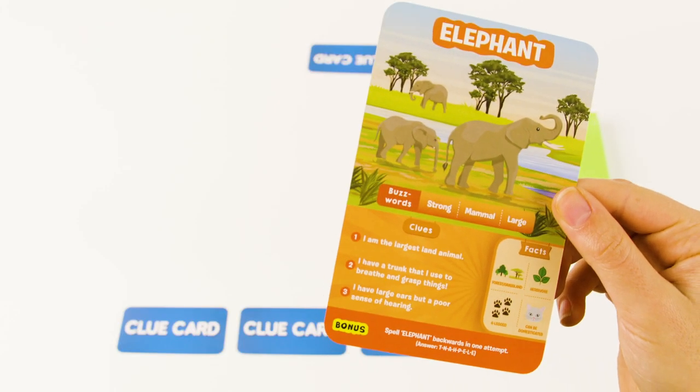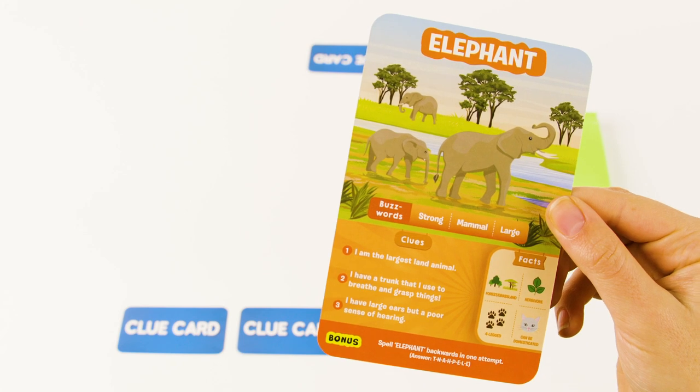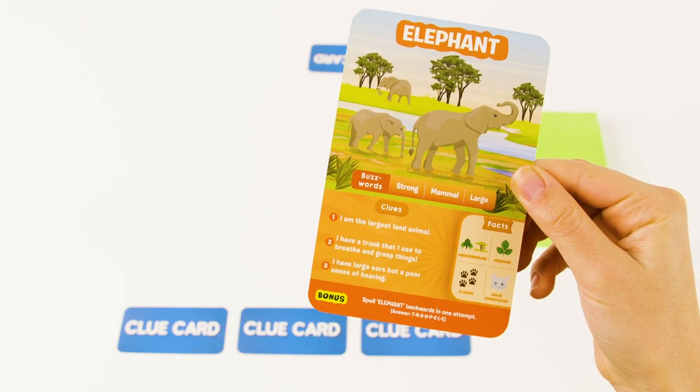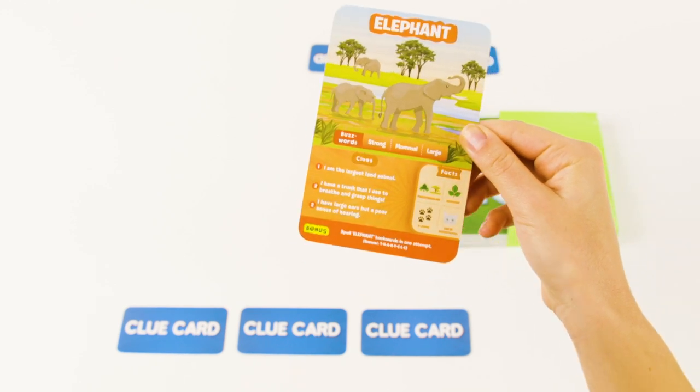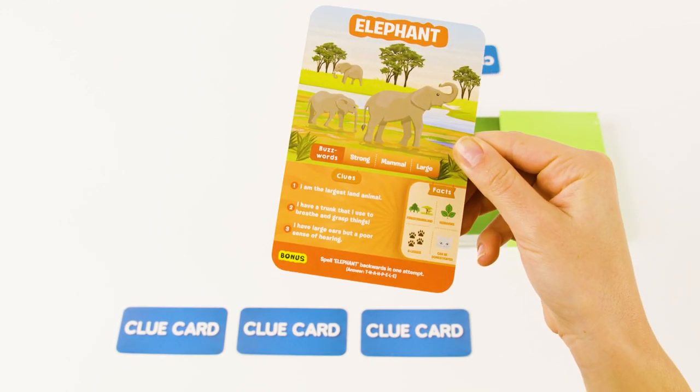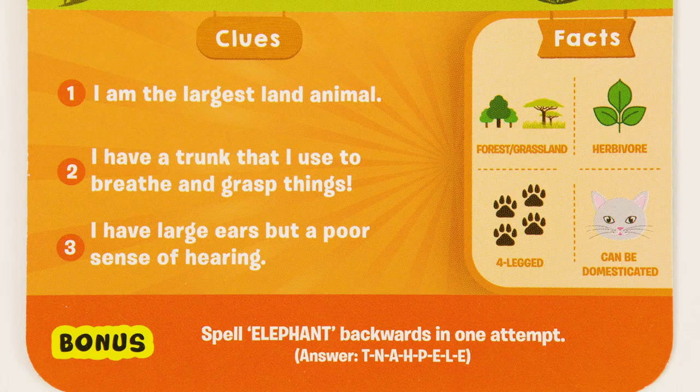If you think you've figured out what's on the game card, take a guess. Remember, you only have two guesses per game card. If you guess correctly, you win the game card. You can then choose either to keep your game card or try to answer the bonus question for the chance to hear all three buzzwords at the start of your next turn — a huge advantage! If you choose to answer the bonus question, you have to try to answer it even if it's tough. Be sure to choose wisely, because if you answer the bonus question incorrectly, you lose the game card you just won!